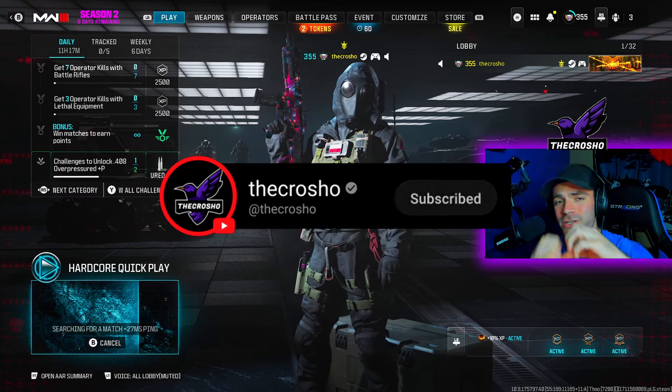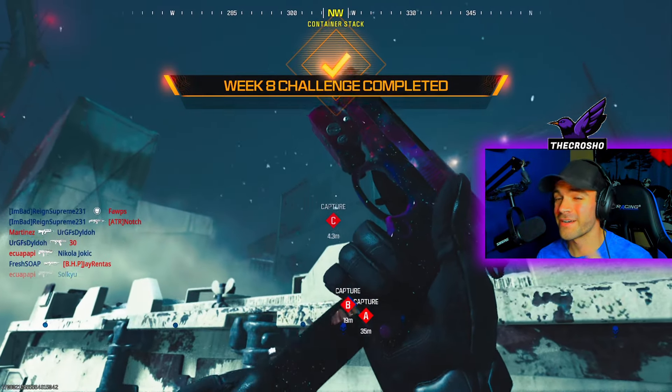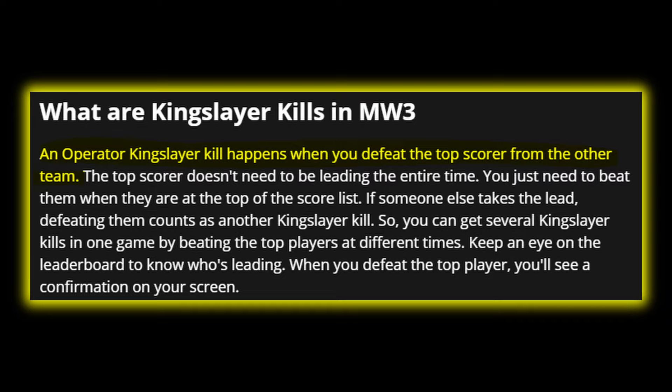As a plug, thank you guys so much for almost hitting 6K, we're almost there. Now, first bloods are not the easy thing to go for here - kingslayer kills are what you should be going after. In fact, kingslayer kills are very easy.